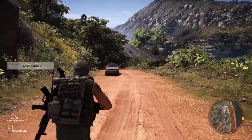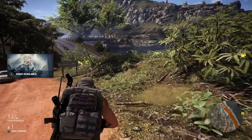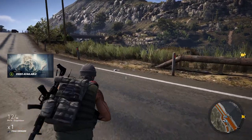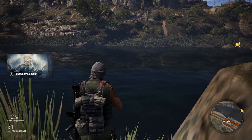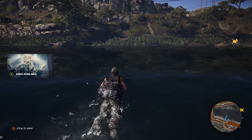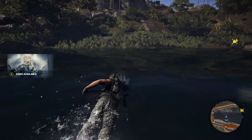Well that's one way to get rid of the plane. How far am I from the town? Not far — just across the river. Can we swim in this game? I think we can. I'm going to swim over to that town and kick some ass. Yep, we can swim — not the best swim animation ever but it works. I love this game but there are some things about it which are pretty weird.